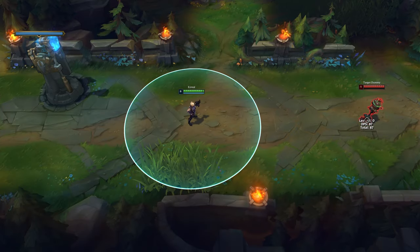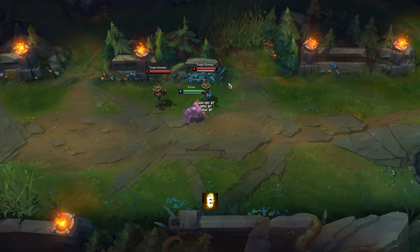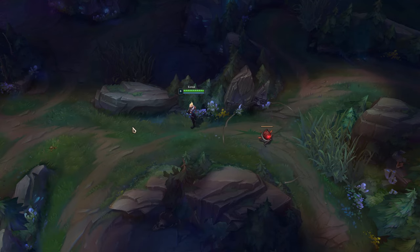Ezreal's E can attack a target that is further away from the spell's indicator. If no one is marked with W, Ezreal's E will attack the closest target you teleported to. You can use E to attack invisible opponents, or when you are near a bush, you can use E to check it for hidden enemies.